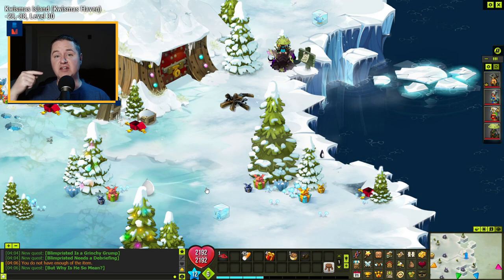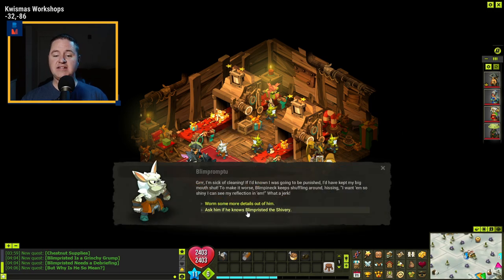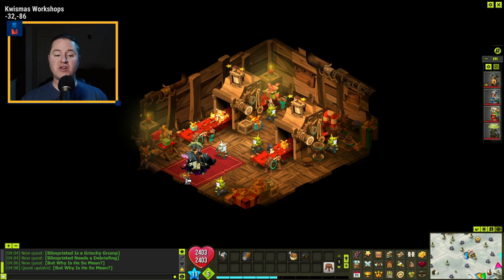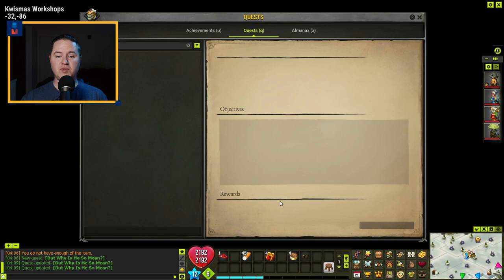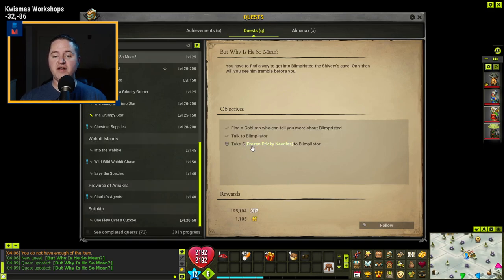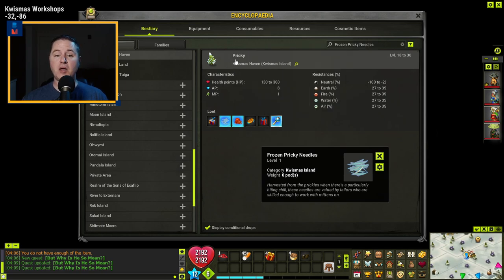Inside the toy room, talk to Blimp-romptu and ask how he knows the Blimpster. Step back one room and talk to Blimp-a-later. That updates the quest — Blimp-a-later is going to ask you to find five frozen pickley needles. While you're on this quest, they have a 100% drop rate from the pricklies right outside in the area. Go fight a bunch of those, get five needles, then come back to Blimp-a-later.